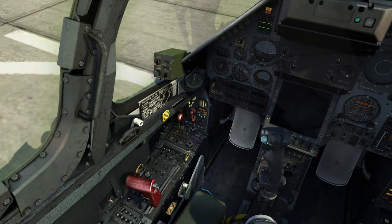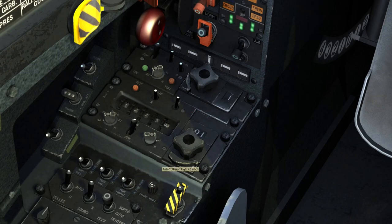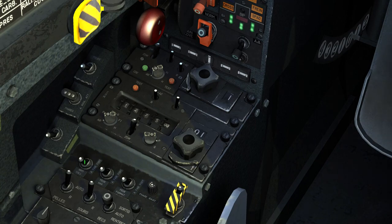While we wait for the engines to spool up, we will move on to the radio control panel and first set the external lighting, beginning with anti-collision, navigation, and formation lighting.